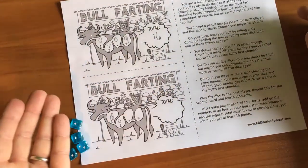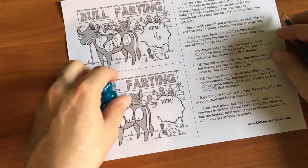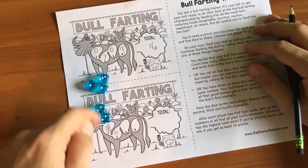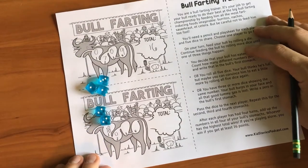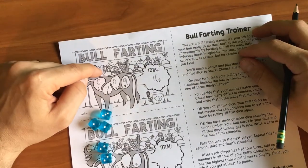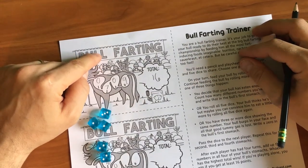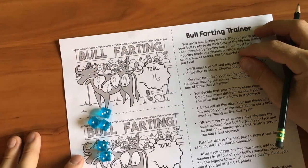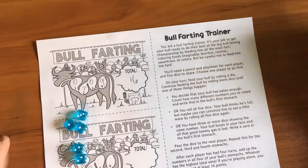So now you get how to play the game. You can play it as it's written, using a lot of dice and a lot of counting — and that can be very fun for some of us. Or you can use the way I taught you at the beginning, which uses fewer dice. There's less counting and sometimes it's a little more manageable and fun. This is the Bull Farting Trainer.